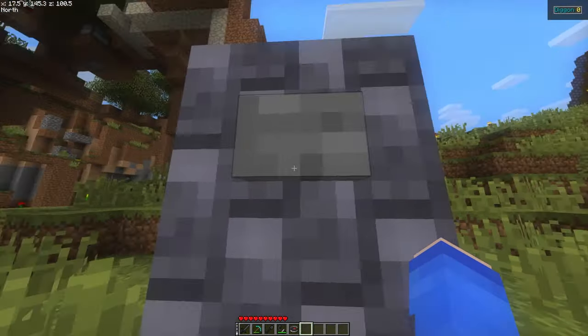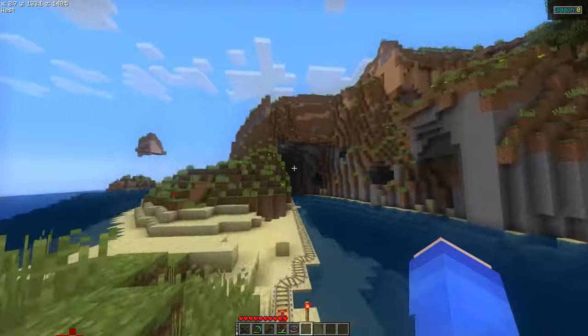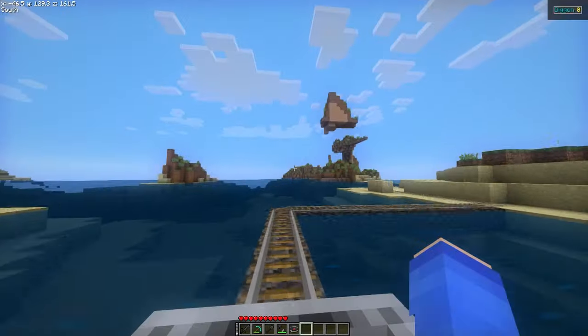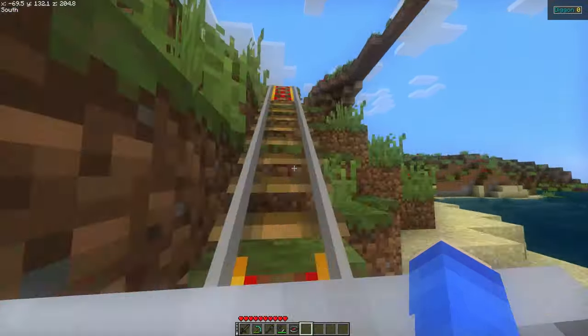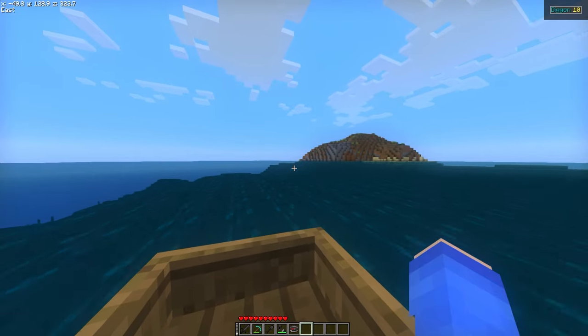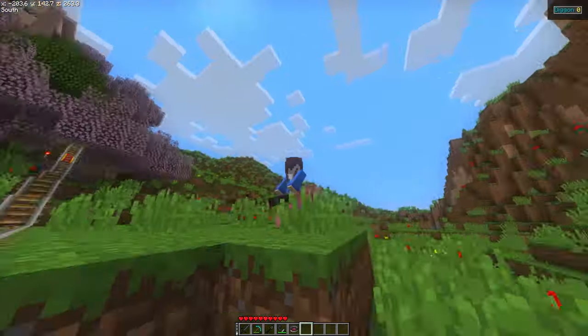BTA obviously doesn't have this problem because this was before all that crud was added into the game. However, they did make mine carts and boats a little faster, which is a fine change as they still coexist and maintain their niche. Mine carts for quick automated travel over land, boats for quick travel over water. Pigs are here too.